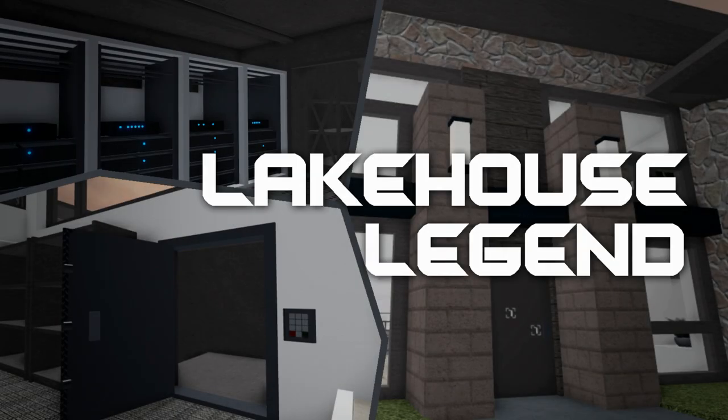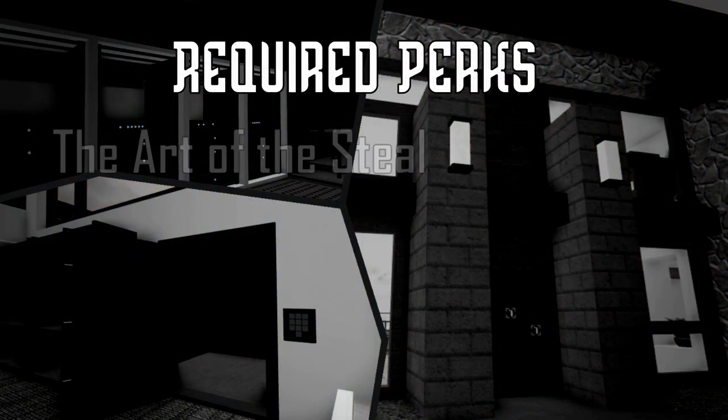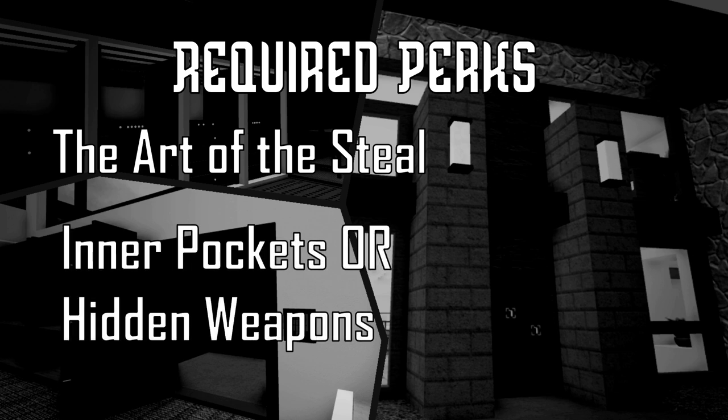Welcome to the official Lake House Legends Stealth Guide. For this mission, you're gonna need the Art of the Steel perk, and either the Inner Pockets or Hidden Weapons perk.